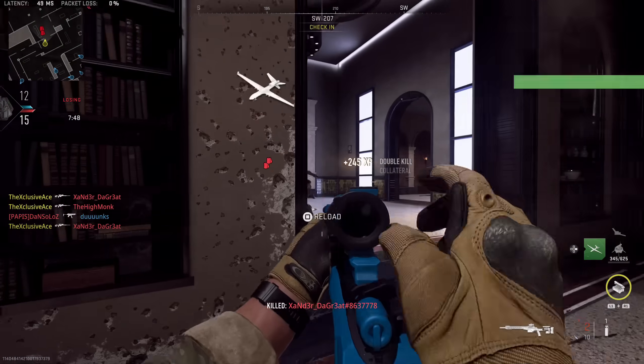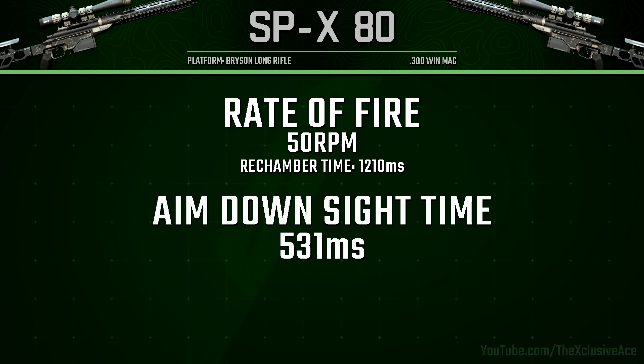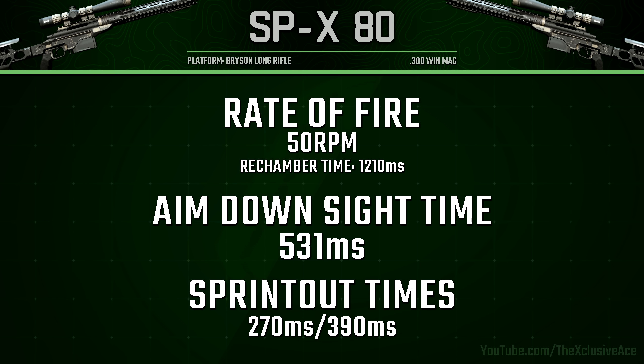As for rate of fire, this is the fastest out of all the bolt actions at 50 rounds per minute, giving a rechamber time of 1210 milliseconds. Our aim-down-sight time is also the fastest in the entire sniper rifle category by a large margin at 531 milliseconds — incredibly fast for a sniper rifle in this game. Finally, our sprint-out times are about average for a sniper rifle; realistically these won't come into play unless you're hip firing out of a sprint.